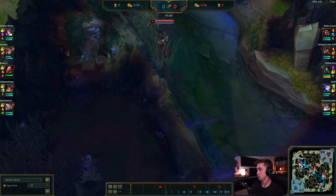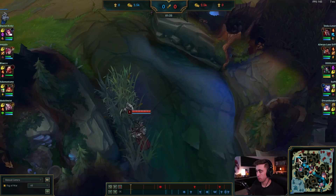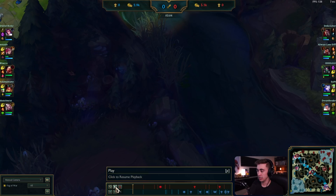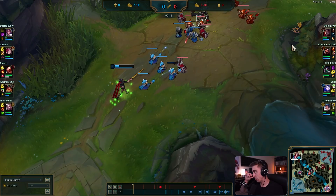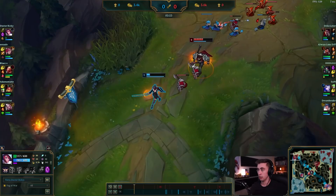The first thing we can look at is: against level one cheesers like Darius, Jax, Yasuo, and Gwen, when you leash you have to go around — path up into your lane, do not path into the river. Here he ends up blowing Flash and getting down to one HP, forced to use his pot. Luckily Darius has Ghost/Ignite instead of Flash. Now he's just going to try to get some vitals and heal back up, but he has to be very careful.